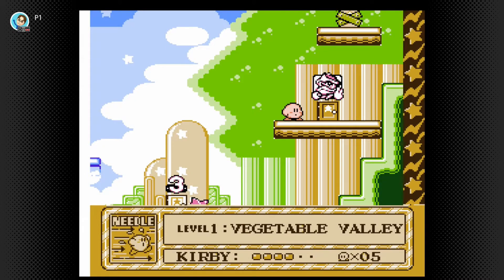Hey everybody, Cyberspace Paladin here, welcome back to Let's Play Kirby's Adventure. When we last left off we were about to take on the boss of Vegetable Valley, and now we're going to do that and move on to the next world. First order of business: no abilities for the boss battles, except where required.